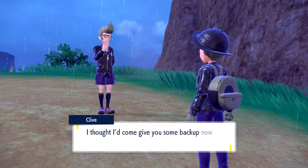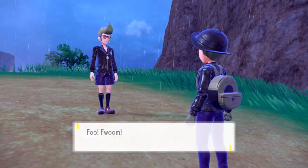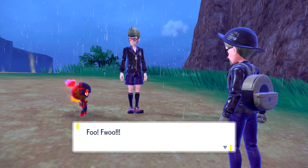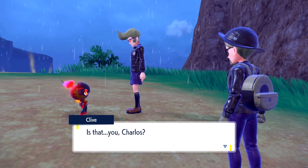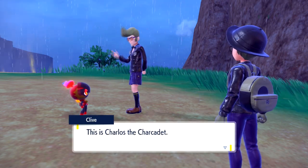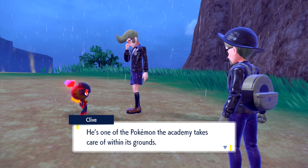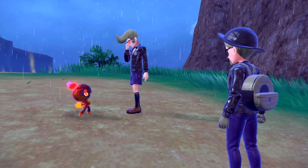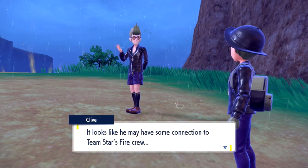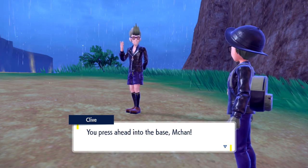Cassiopeia told me to scope out the fire crew's base. I thought I'd come give you some backup, but it seems you're all set. Hey, it's a Charcadet! Charlos? Is it yours? Charlos the Charcadet — he's one of the Pokemon the Academy takes care of within its grounds. Wait, where's it going? It looks like he may have some connection to Team Star's fire crew. I better chase after him. You press ahead into the base.